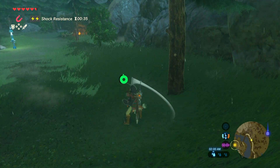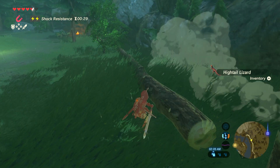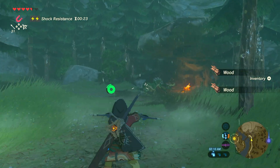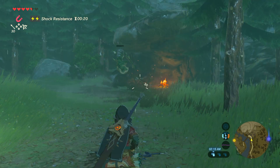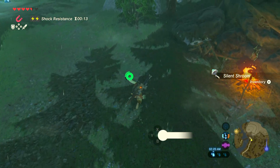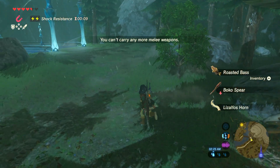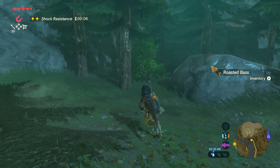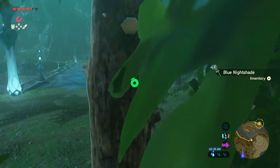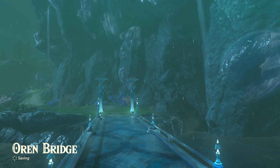The enemy camps are cleverly built under the rocks because it's perpetually raining thanks to Vah Ruta. Found a roasted bass and some blue nightshade — didn't know it glowed. Orange Bridge area — look at all that luminous stone. Sidon cheers me on from the river: almost halfway there, enemies up ahead, but he believes in me.